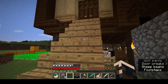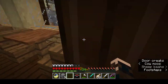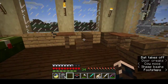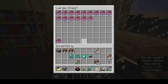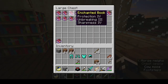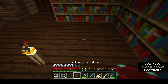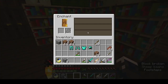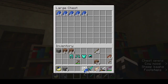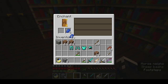As the sun sinks, let's go put our enchanting table in. I've got the library furnished now — I've got little tables to study at, my bookcases, and a box for the books I've fished out of the pond. It's amazing the things people throw away. And one enchanting table that will give us full enchantments — but I need some lapis.